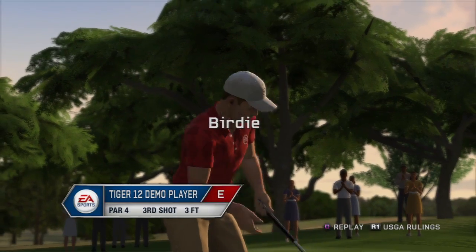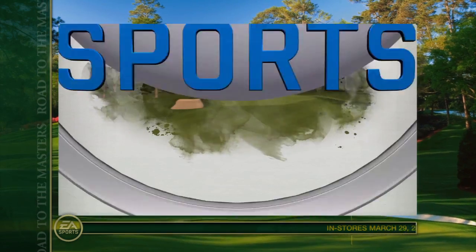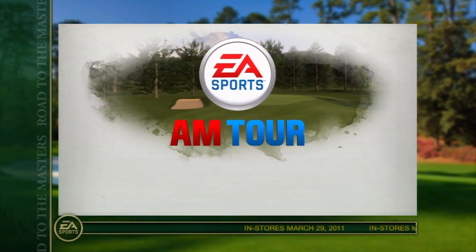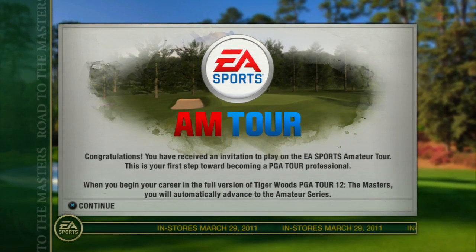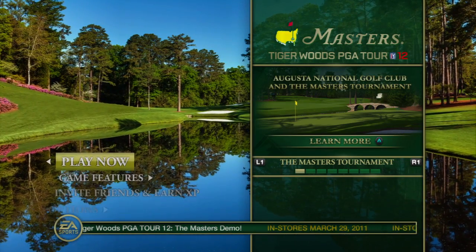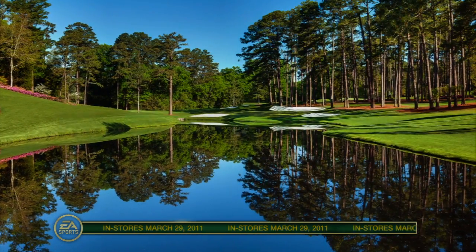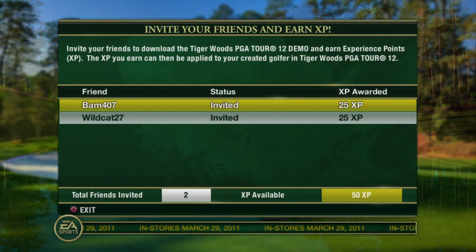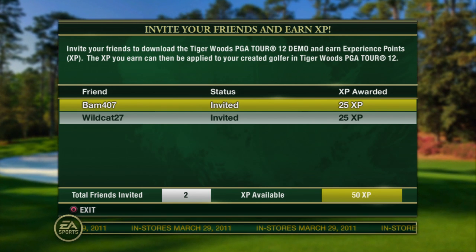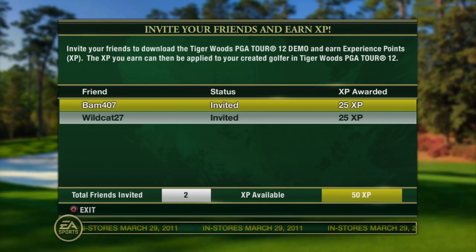Once you successfully complete the first 5 holes on TPC San Antonio in the demo, you'll automatically qualify to advance straight to the Amateur Series in the full version of Road to the Masters. You'll also have the opportunity to invite your friends to download the demo and earn XP — experience points — that will advance you in career mode. You can then use this XP in the full version of Tiger Woods PGA Tour 12: The Masters.